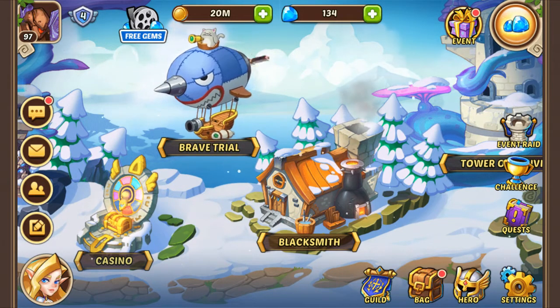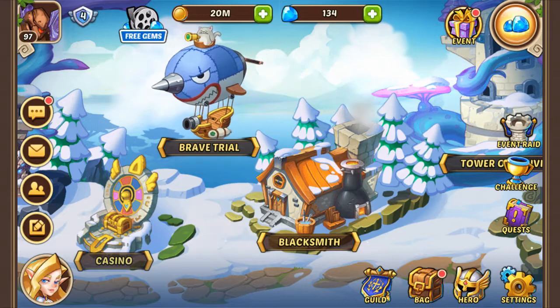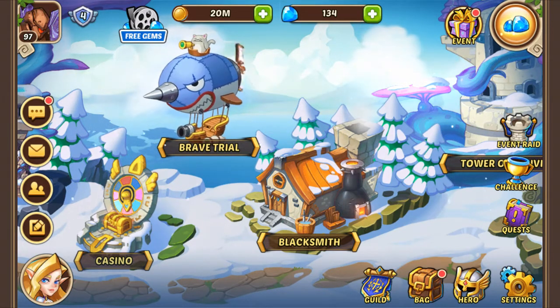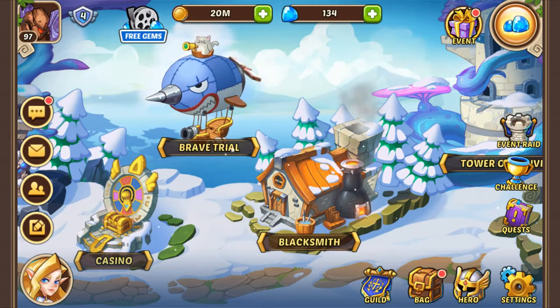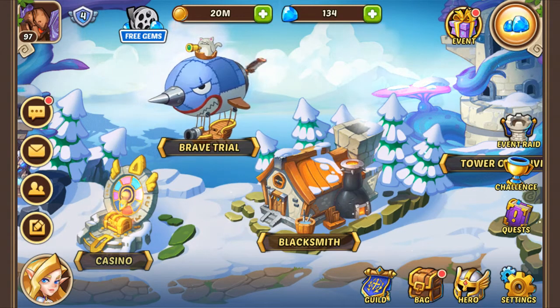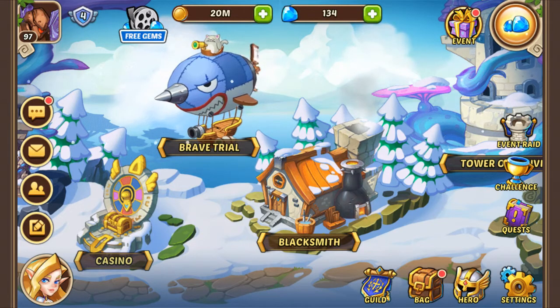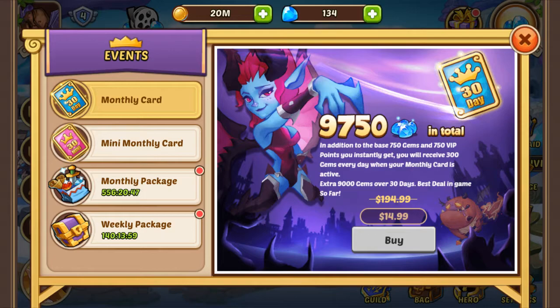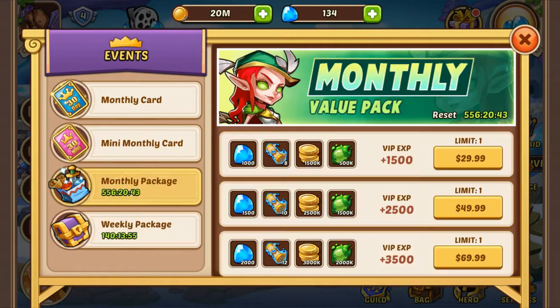The next thing to do is go and check if there are any events going on. Events tend to give amazing rewards and can help you boost your team quite a lot. We're going to talk about events and how to make the most of them in another video, so we'll keep it simple for now. Go to the event tab in the top right corner and check for any events. As we can see, there's only the usual stuff — nothing new — so we're going to go back.